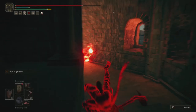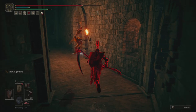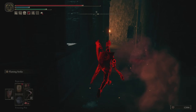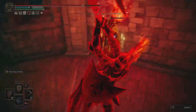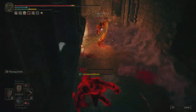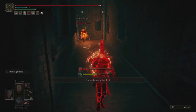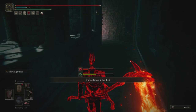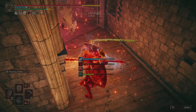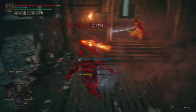Jumping into our first invasion, we have a group of three in Stormvale Castle. One opponent is pulling me in with the Devourer Scepter Ash of War, and another player is going for Dragon Breath. That's definitely the strategy they're going for, and I'm trying to bait them into those attacks and then run away before it hits.